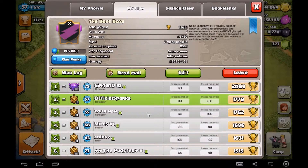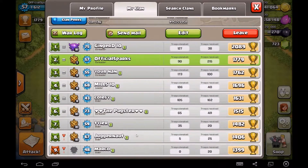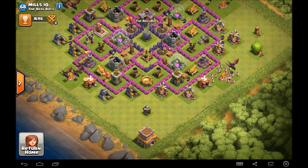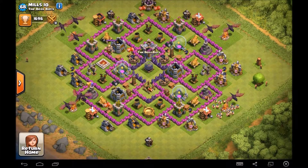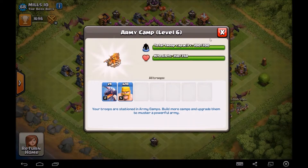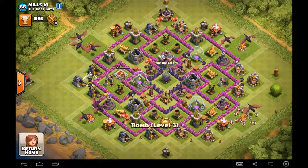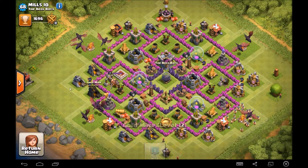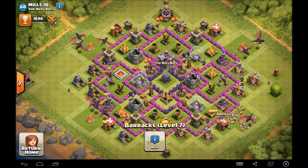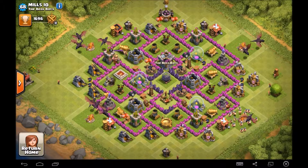I'm in Gold One at the moment. I'm going to review a base — Mills 10, our clan leader. I actually really like the design of this base. It looks really cool for a Town Hall 8. Max camps with dragons in there, obviously preparing for clan war. It looks like all the mines are well leveled — we've got some level twelve gold mines, and some level ten and nine as well.